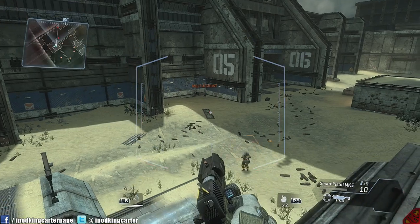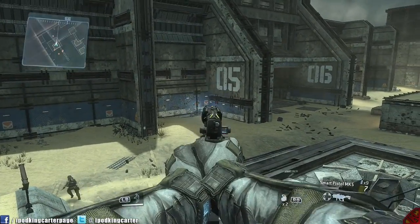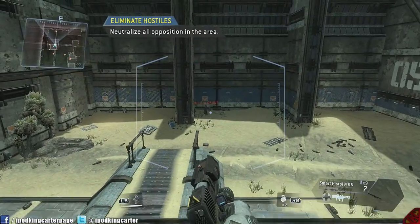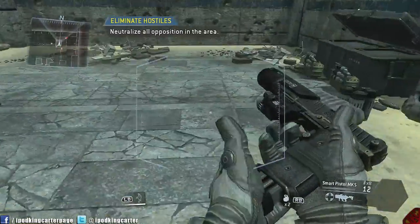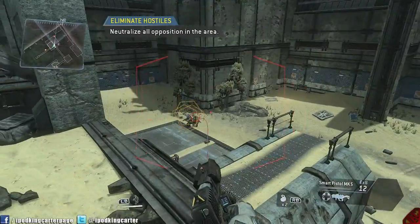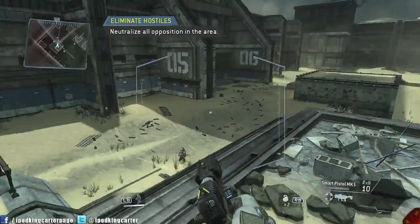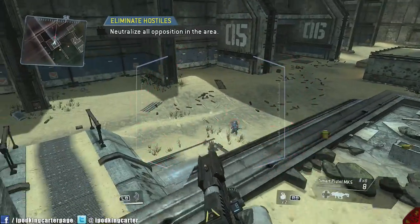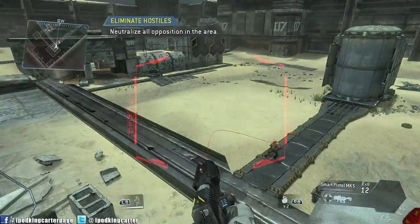Let me show you some Smart Pistol in combat. You don't have to rely on the actual aiming feature — I'm clearing guys at a nice fair distance and getting kills. Check out the Smart Pistol feature: you really do not have to work hard to get kills in this game.